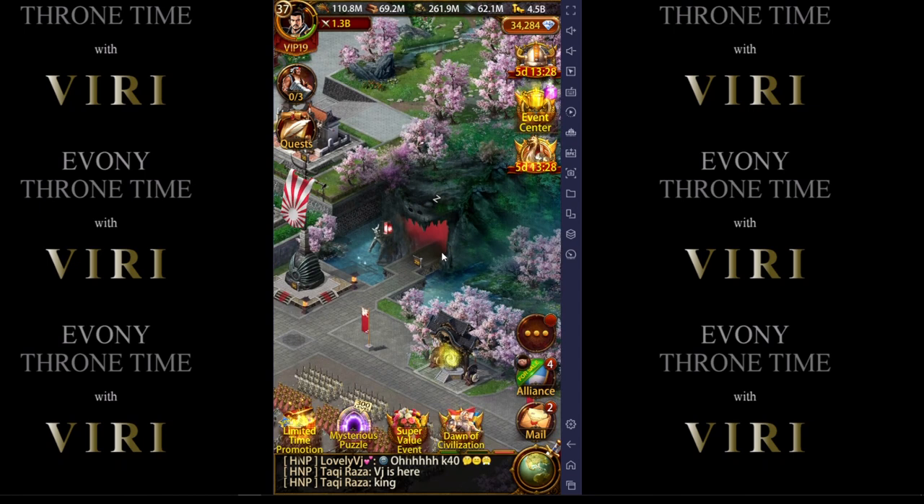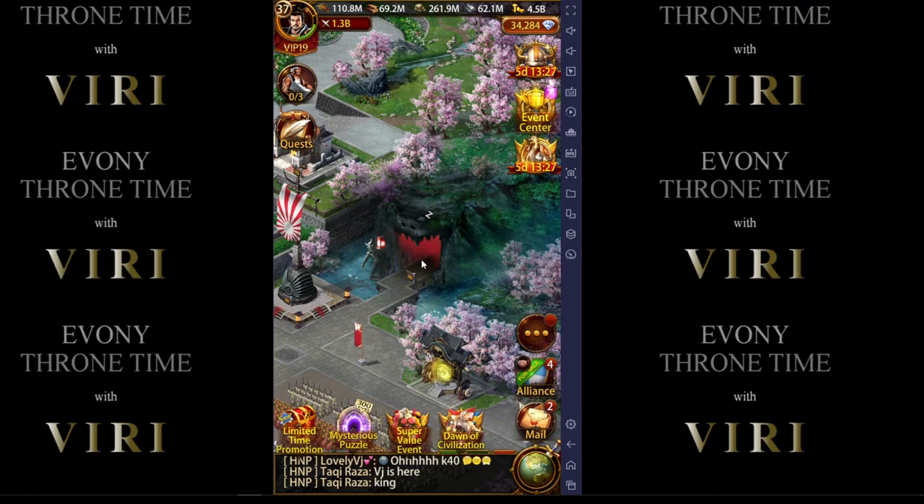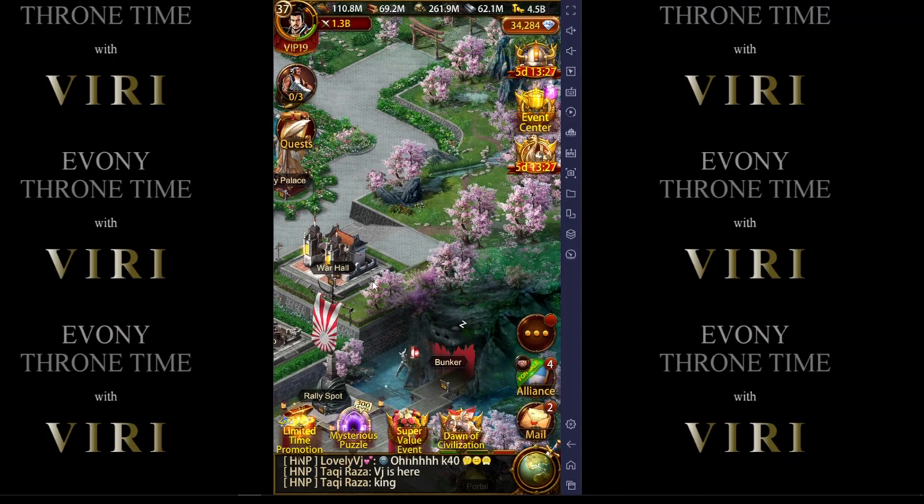If Evony came out with the bunker and placed higher limits — maybe a half a march or a full march for me to place in there — that would definitely help. But having such low numbers, I really don't see an advantage yet. Maybe we will in the next several weeks with other players, but from my side I just don't see any advantage. It's going to depend on your play style whether you want to increase this bunker level as high as you can or not.